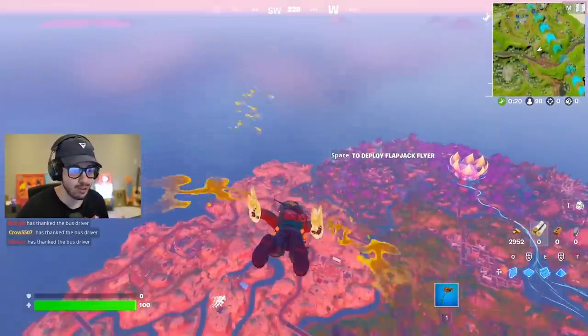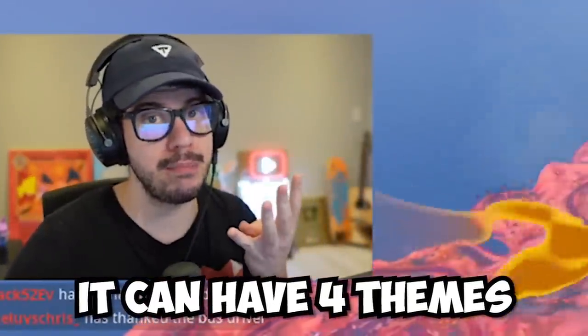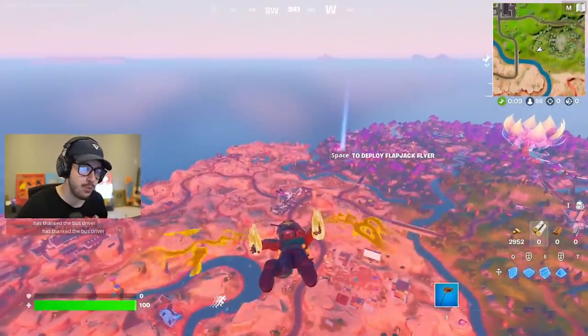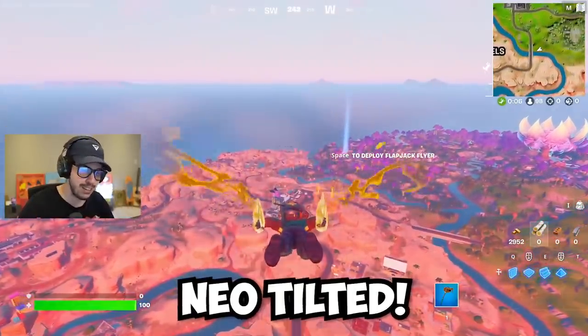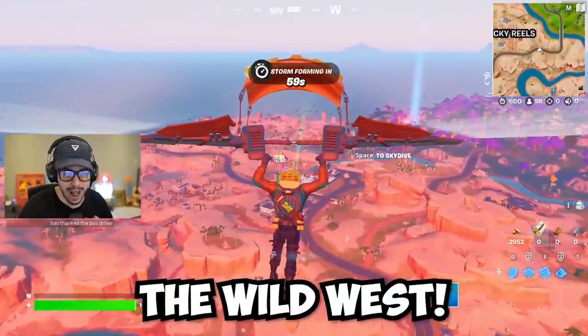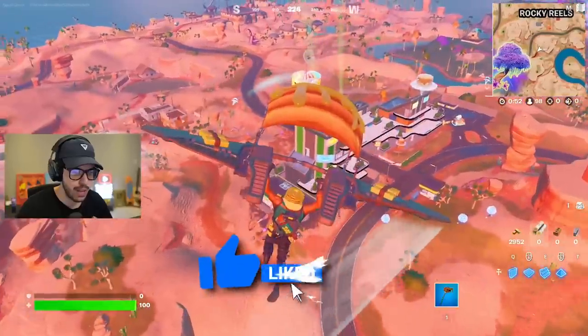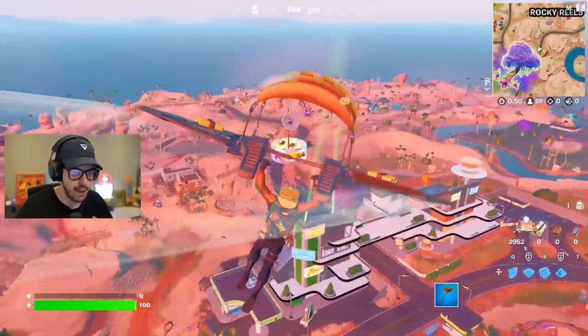With the most recent update, Butter Barn is a little bit different. It can have four themes every match — it could change to a potential new theme out of four. We got Neo Tilted, which is the one it is now; we also have a Roman Coliseum vibe, we have the Wild West, and we have Coral Castle. Very interesting. We are flying in now — Neo Tilted is definitely my favorite.